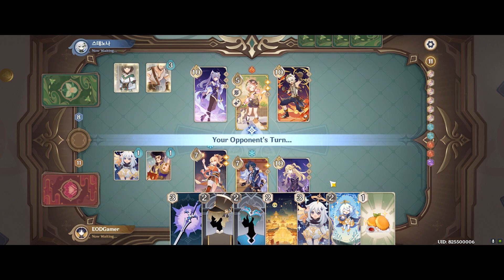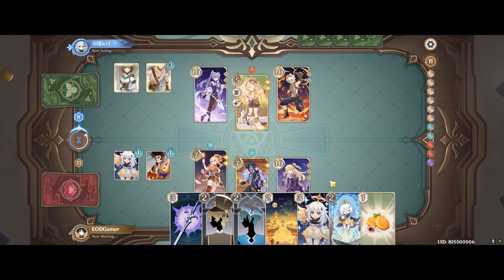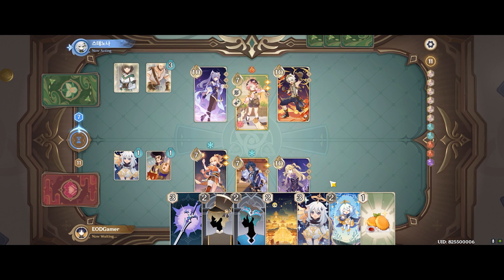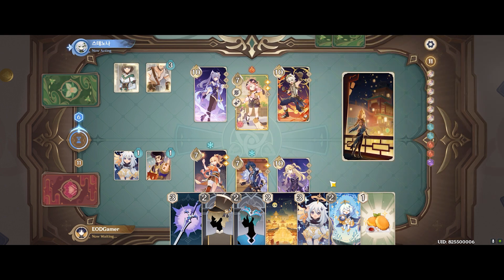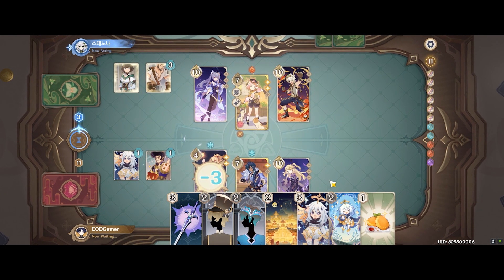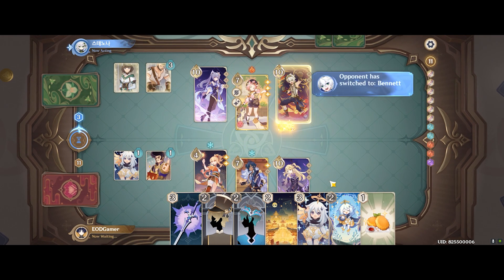Here's an example — I have 11 energy for this turn, which is a very good amount for burst damage. I can potentially chip in about 3 attacks, which would usually be enough to take down most units. But the opponent is very smart and is reading the match carefully, throwing a lot of sustain into Diona to make it very difficult to break her down.